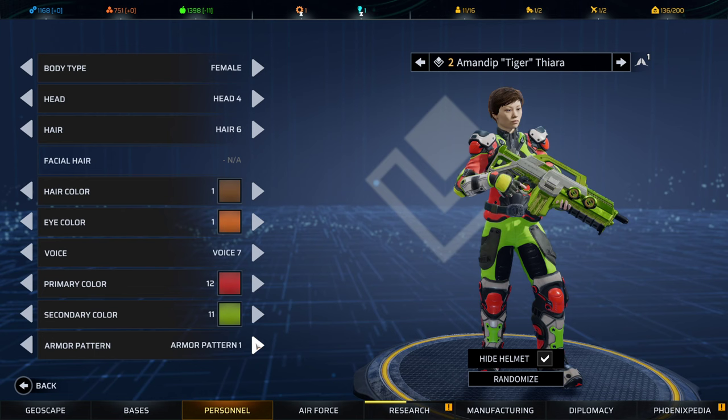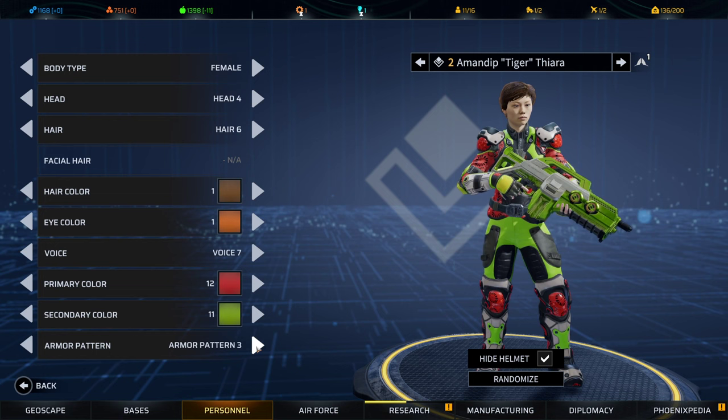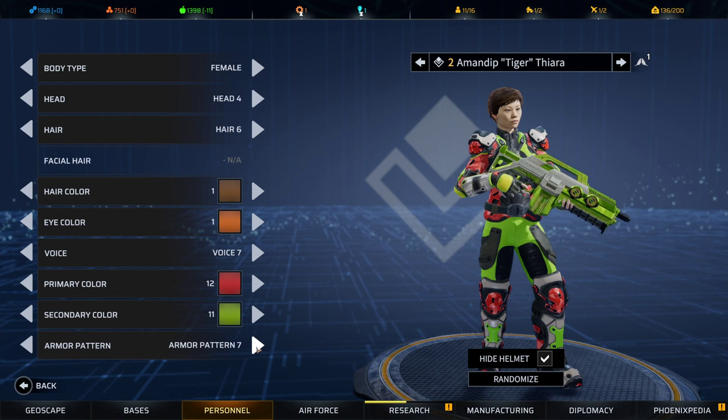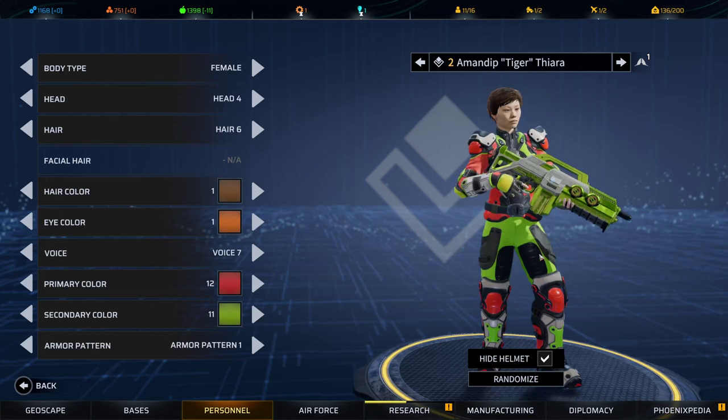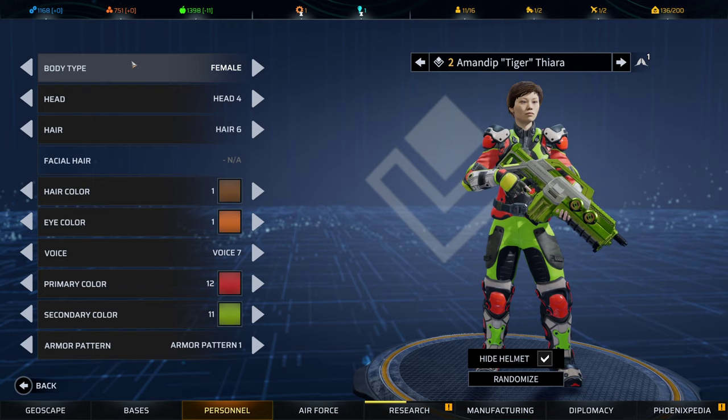You can also change the armor pattern. Armor pattern one is just plain and simple, and then there are additional patterns you can cycle through. I'll make the color something visible so you can see the pattern more clearly.